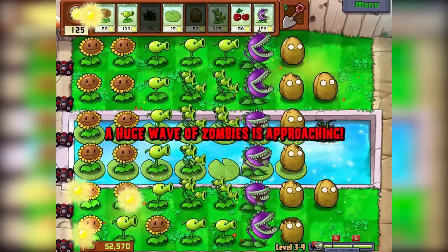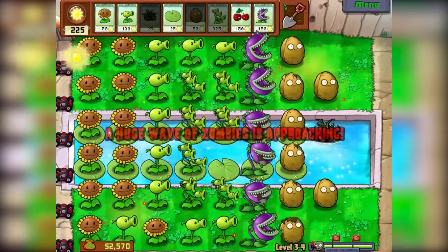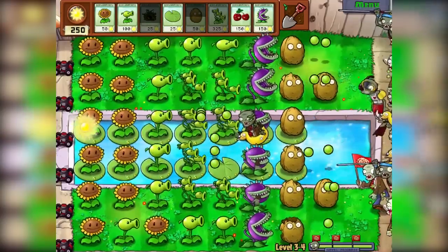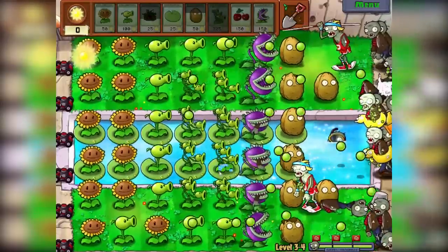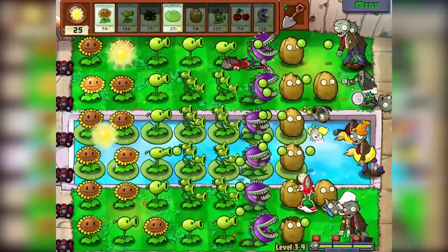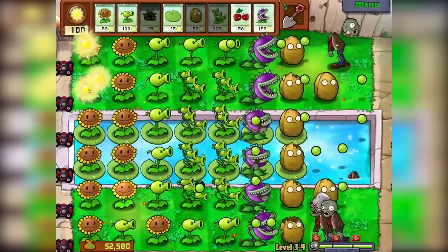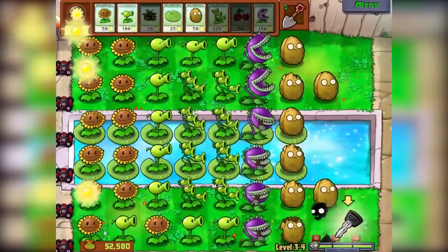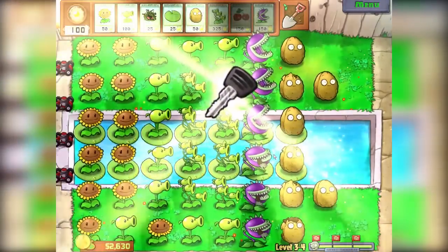Let's get some more Tangle Kelps. This is the final wave — we don't need to afford much. Oh my god, this got eaten — let's get another one. That's why we have spare money guys, we can afford each one of our plants. Oh my god, I have an idea — let's just do this. Let's go — Cherry Bomb! Who got a key? What is the key for?